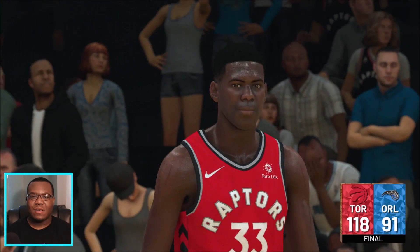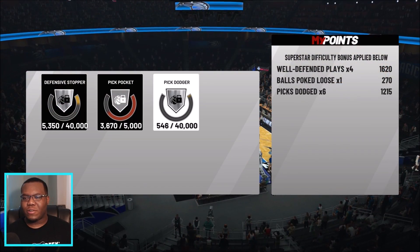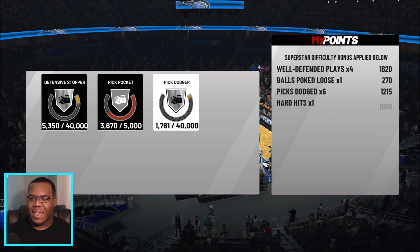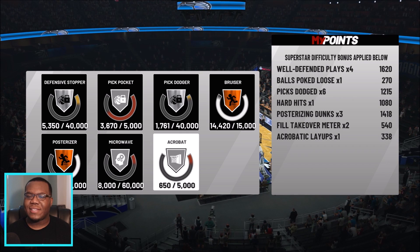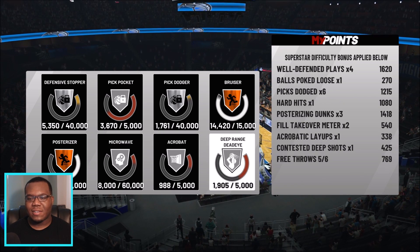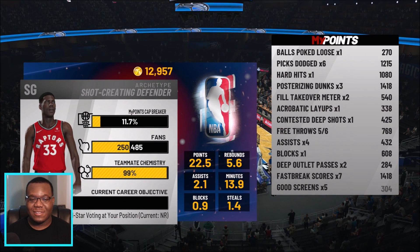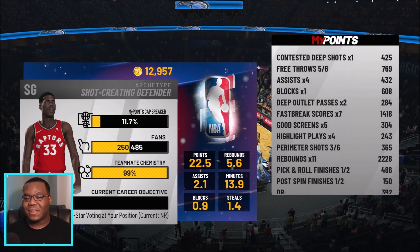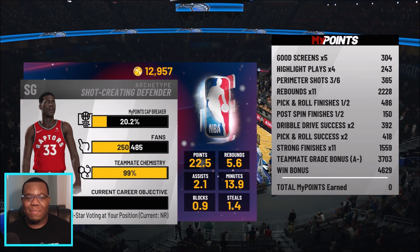At the end of that one, we got the 118-91 victory. We put up numbers — 43 points, 11 boards, more than three assists, which is a good look for us. Now looking at the MyPoints, we're getting well-defended plays times four, not bad — picks dodged 12/15, so we're actually getting some pretty good numbers. I'm not getting crazy numbers like 95,000 or 100,000 — I've been trying to figure out how people get those. Even putting up 43 points, maybe they nerfed it, but 24,000 MyPoints isn't too bad.